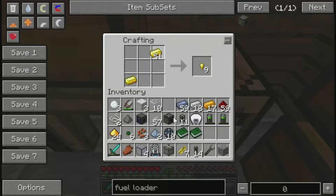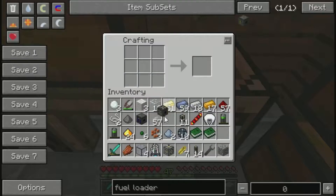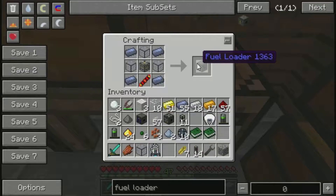We need to make my reception coil. Is it like this? Is it the other way around? It's the other way around, okay. And then we're going to take our three, four, and then the machine frame. Put our machine frame in the middle, our reception coil on the bottom, our lead ingots in the corners, and then three hardened glass. And that gives us our fuel loader.